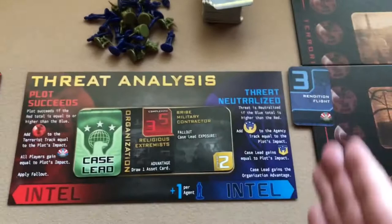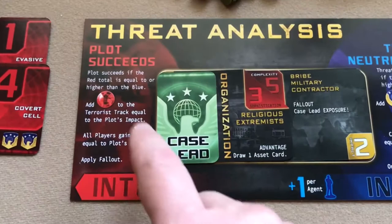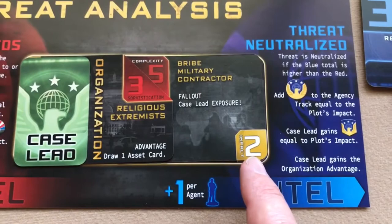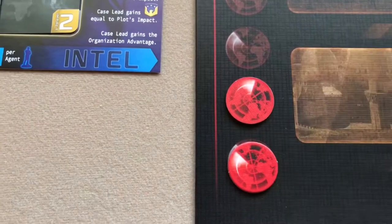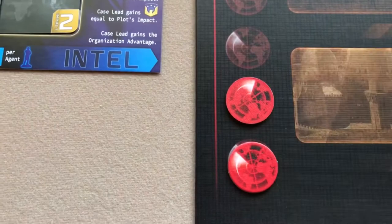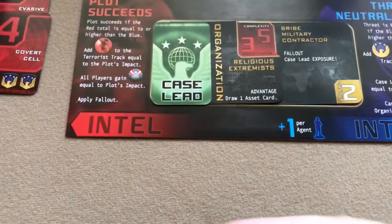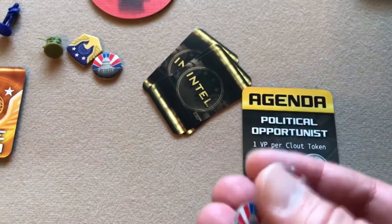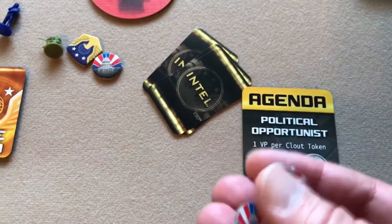If the plot succeeds — red total equals or exceeds blue — you add terrorist progress tokens equal to the plot's impact onto the terrorist progress track. Then all players gain political clout markers equal to the plot's impact. Remember, the political opportunist wants some threats to succeed because that's how he gains these markers for victory points.